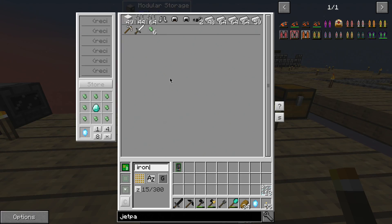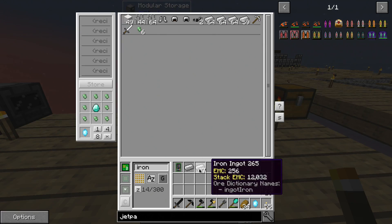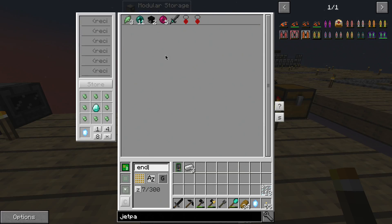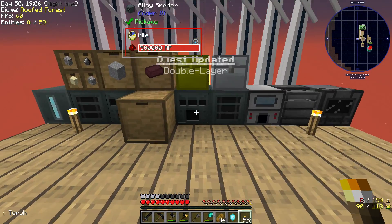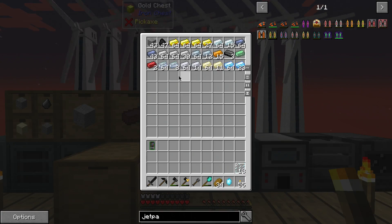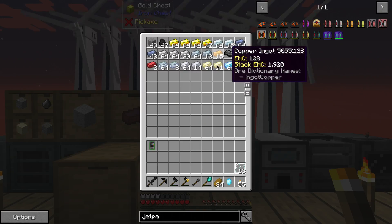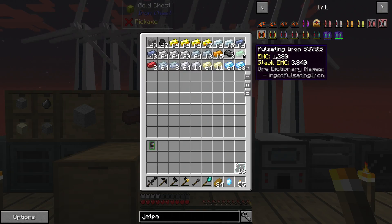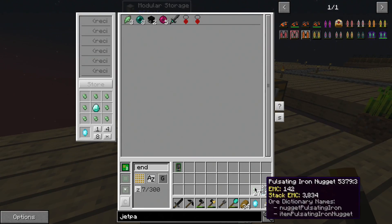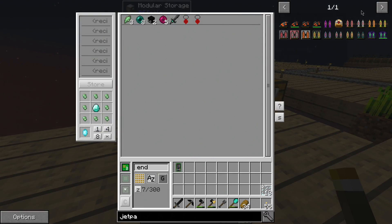Do I have any more pulsating iron? Not enough - it's not a problem, let's just make up three, and an ender pearl - one, two, three. That should do it. Do I have any more energetic alloy? I must have grabbed it all. Cool, pulsating iron sorted.